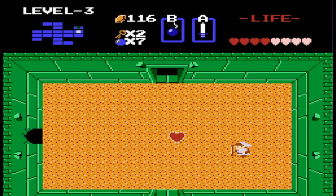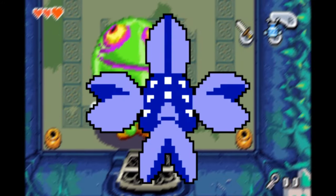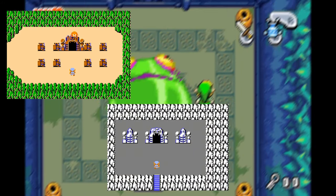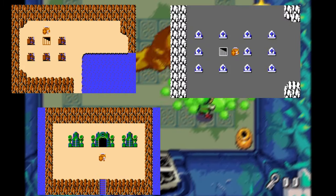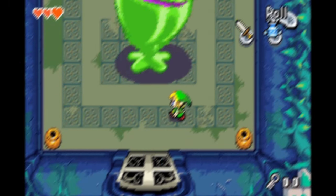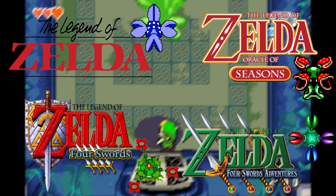You can effectively one-shot this enemy with each hand having four hearts, making 16 in total, making a bomb perfect for the job. This is a dual-role enemy: in the first quest it's a boss in level 3, a mini-boss in level 4, and a normal enemy in level 8. In the second quest they're more of a standard enemy, appearing in levels 2, 5, 6, and 7. Manhandlas only show up in a handful of games including The Legend of Zelda, Oracle of Seasons, Four Swords, and Four Swords Adventures.